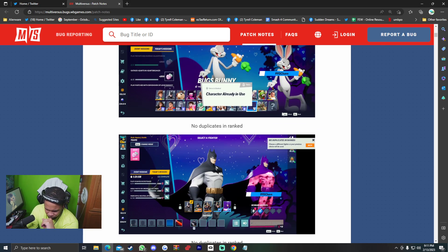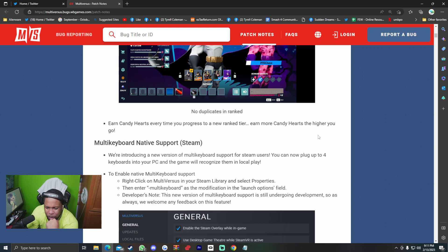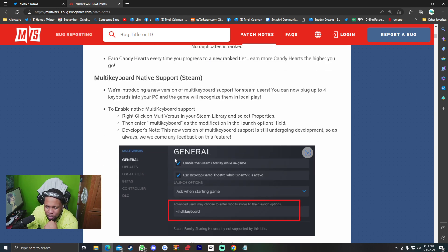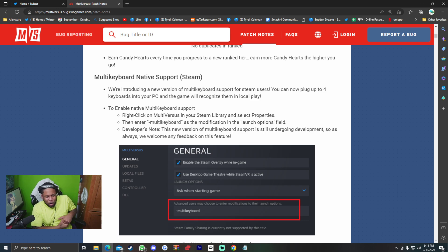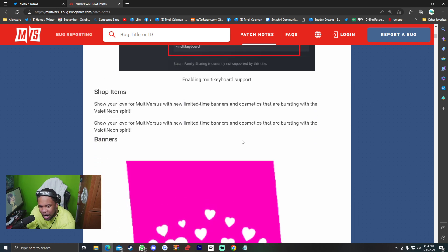It's showing no duplicates whatsoever in the image. Earn candy hearts every time you progress to a new ranked tier — earn more the higher you go. Multi-keyboard native support is now here. Offline players and tournament goers, this should make the transition a lot smoother. To enable it: right-click on MultiVersus in Steam, select Properties, then enter '-multi_keyboard' as a modification in the launch options field. Note: this version is still undergoing development, so feedback is welcome.